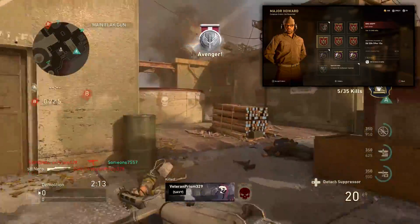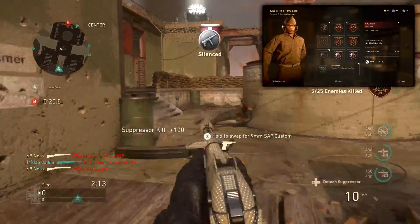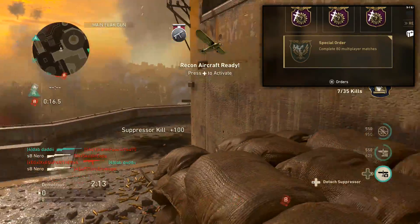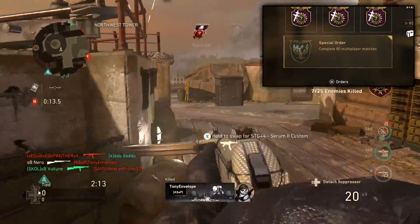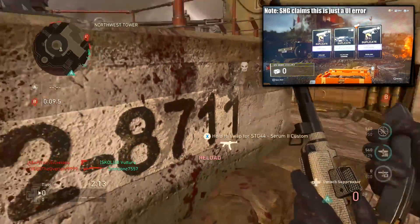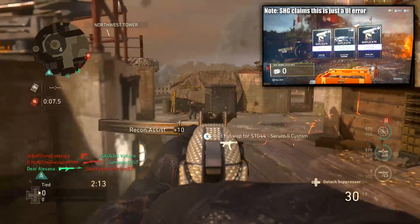Major Howard's orders have been bugged for the past couple of days and they're very difficult to accept. The new epic supply drop special order has been here for 3 straight days, and according to people who have been AFK farming prop hunt to complete the orders, the bribes can not only give you duplicates, but they sometimes don't even guarantee you an epic item.